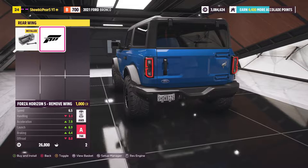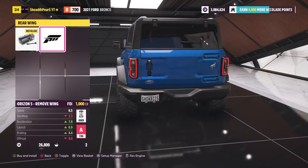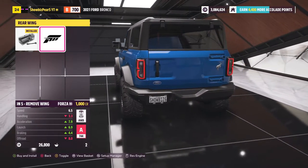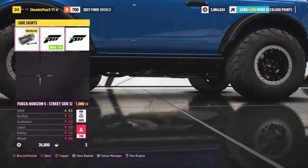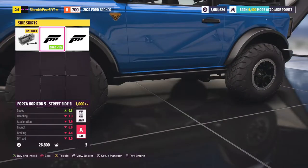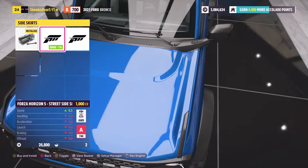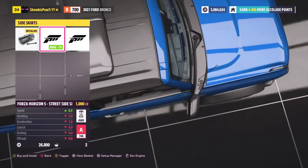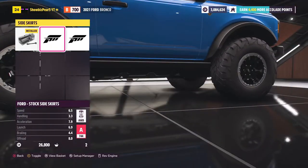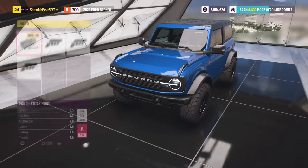Oh, you can remove the spare tire — that's interesting. In my opinion, that kind of makes the back of the car look bland, but it does make it look a bit more clean. I'm gonna keep that thing on. What do we got for side skirts? I literally don't see a difference. We're just gonna keep our stock ones then. And hood — what do we got for hood? We got some big ol' lights up on the top, a little bar of lights at the bottom, and both. I'm not gonna put any on.